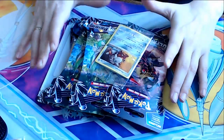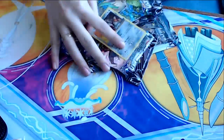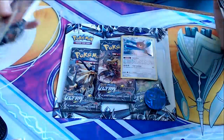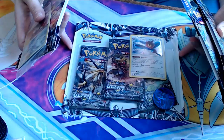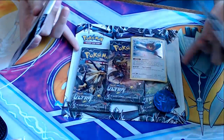Hello, friends! Welcome back to another Pokemon TCG opening, unboxing, whatever. Ultra Prism has just come out, so I went to my local EB, and I got this little pack here that comes with three packs, a card and a coin.